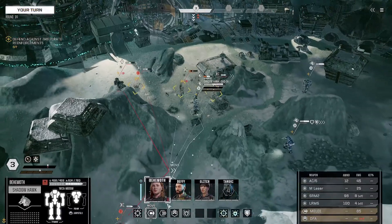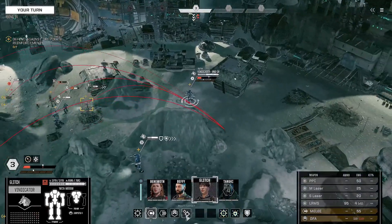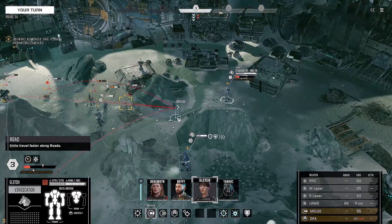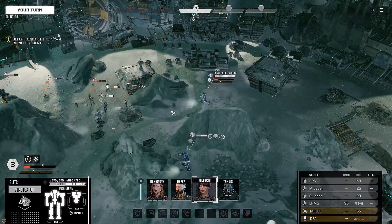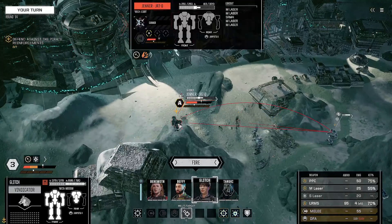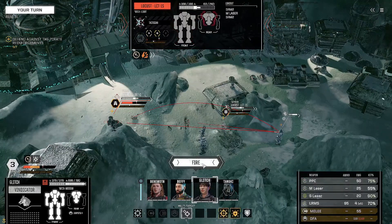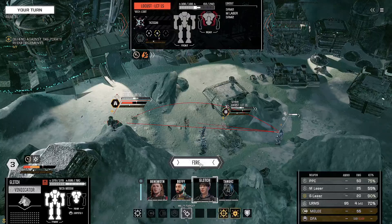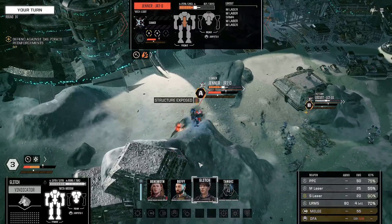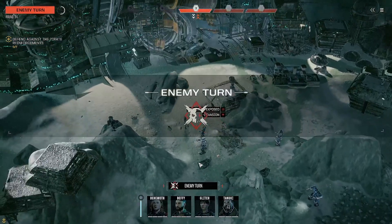We need to start thinning these guys out now. Blackjack — two steps forward to where we can fire and use multi-target. We'll target the Jenner and the Locust — firing the PPC, medium lasers, and long range missiles at the Jenner, and the short laser at the Locust. Got it! Jump jet destroyed, and using the medium laser to expose the rear — nice!